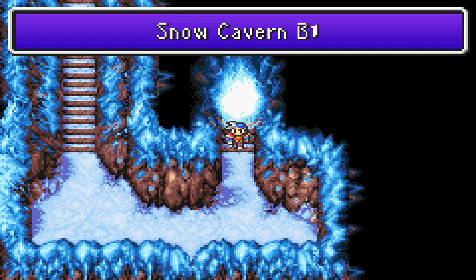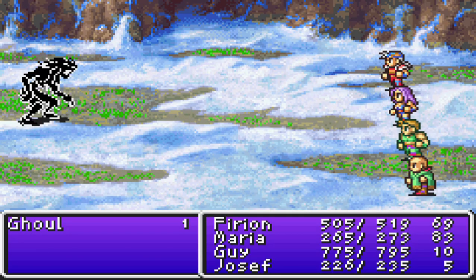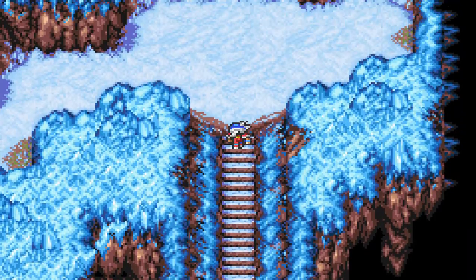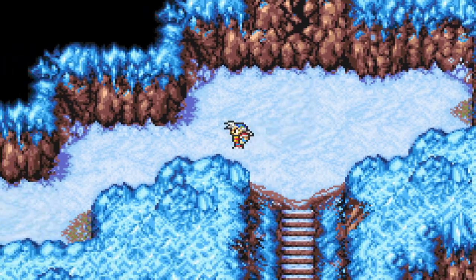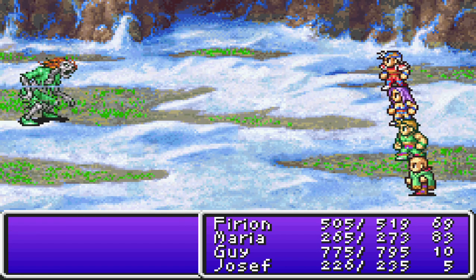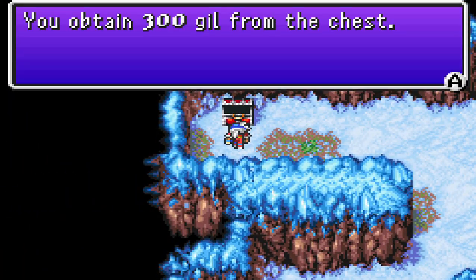We enter the Snow Cavern. Enemies you can find in here include icicles, goblins, goblin guards, zombies, balloons, snowmen, dual heads, death hands, shadows, ghouls, and grenades — the stronger forms of balloons. We're in for a good treat with a lot of enemies to encounter. There are also a lot of treasures strung about and divergent paths, so honestly the options are limitless. Joseph gets an unarmed level increase, and a chest yields 300 Gil right off the bat.